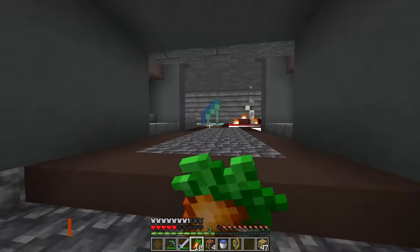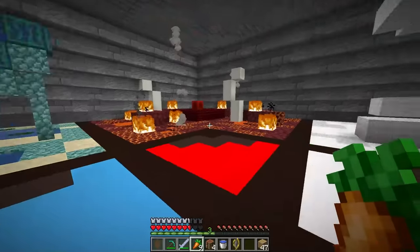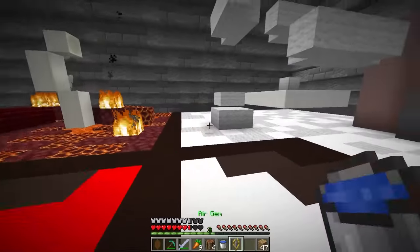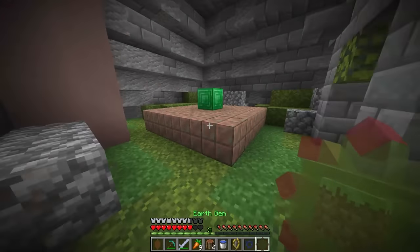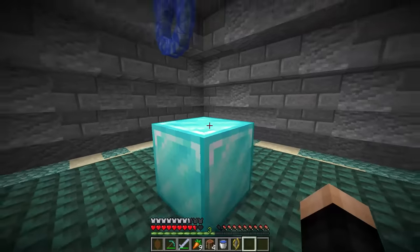Holy. Wait, this is different. Hold on. The tree's back there. But where am I now? Oh wait, are these pedestals for everything? So for example, do I put the earth gem right here? Earth gem right there. Now let's put the water gem on top of the diamond block.